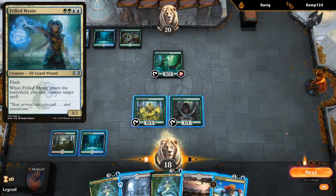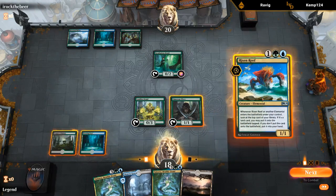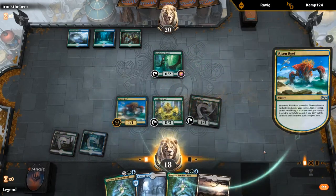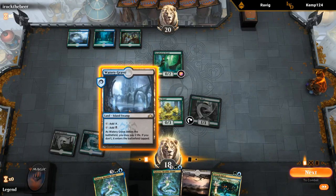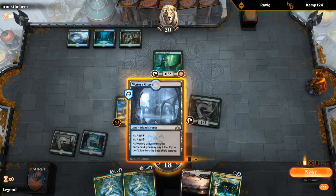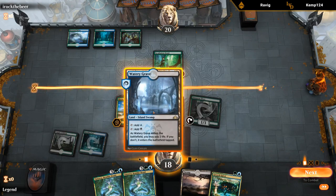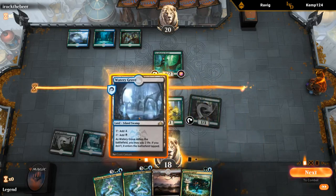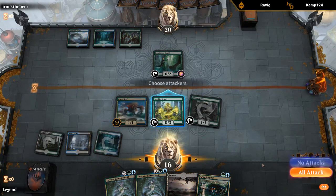We don't really want Tatiova countered, don't really want Risen Reef countered, and doing nothing also seems bad — I guess we give them the Risen Reef. No counterspell — that's good. We do want to kind of keep lands in hand for Tatiova, but I guess we don't have to put a land in play with Growth Spiral if we don't want to. I'll play this untapped and then fire off the Growth Spiral end of turn — but I'm not necessarily going to put the Swamp in play.